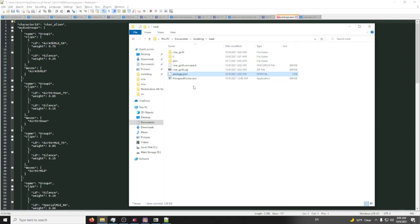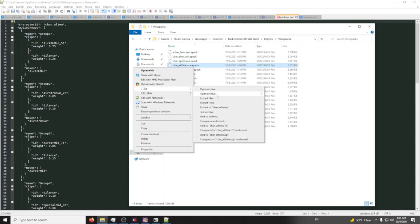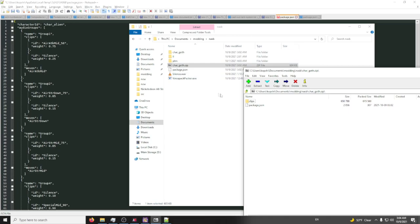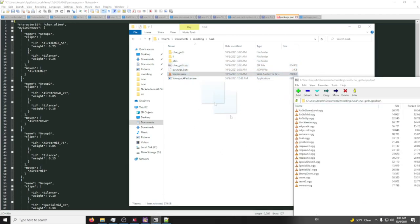We also need a silence audio pack — I forgot about that. Let me steal it from one of these existing packs since I think all of them have it. Open archive, find the silence WAV file, open one of these, and add silence.